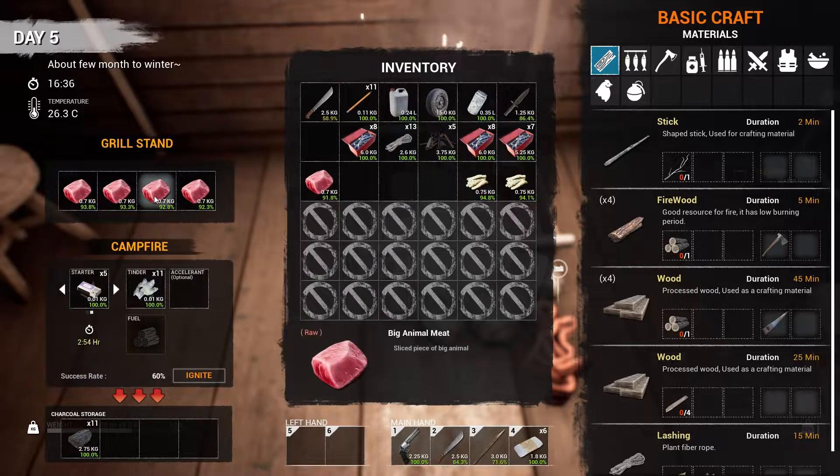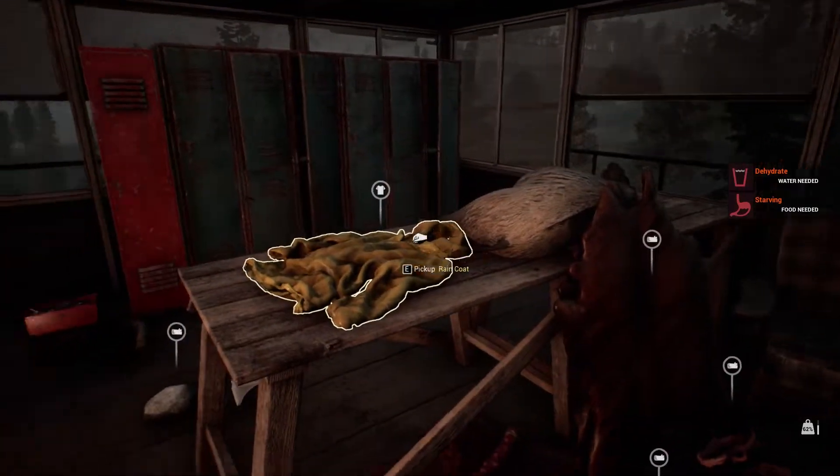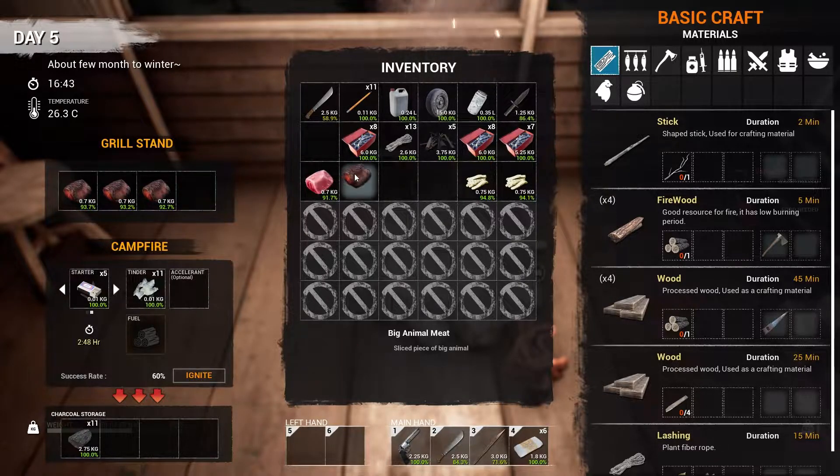As soon as you eat one of these your hydration goes down, so eat first then drink afterwards. Come on, we know it's raw — I would eat it raw if need be. How much animal fat have we got — one, two, three — there's still a little bit more left on that piggy. Come on, change color — I need to eat you. Those six logs give you like three hours of burn time, that's not too bad. Come on — I could cook a steak quicker than this. There it is!